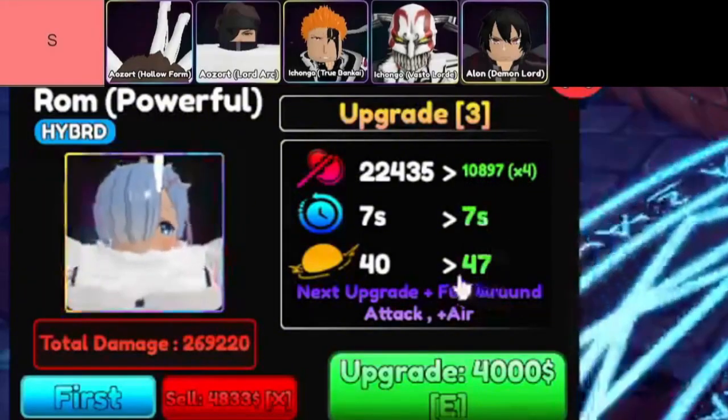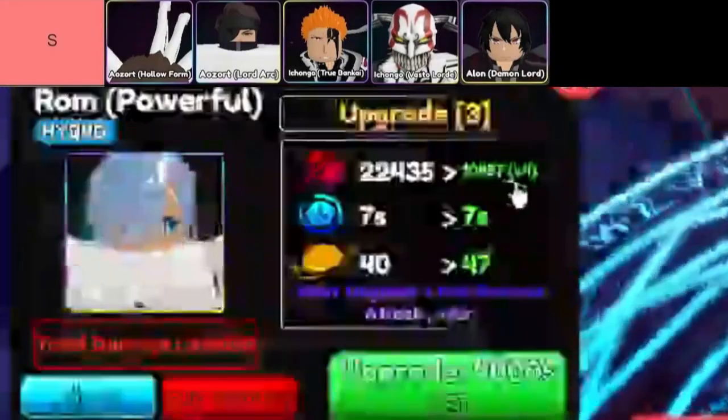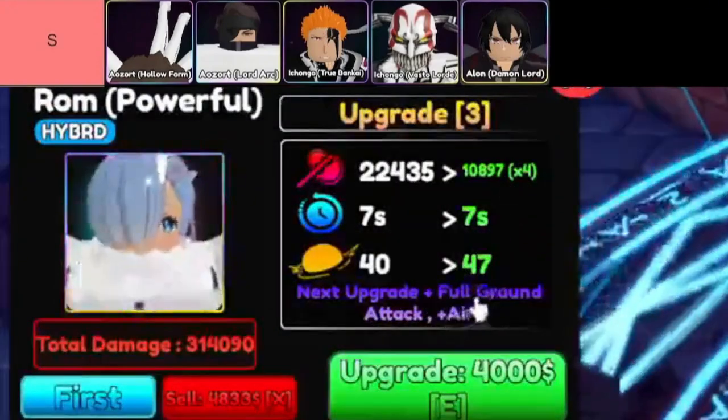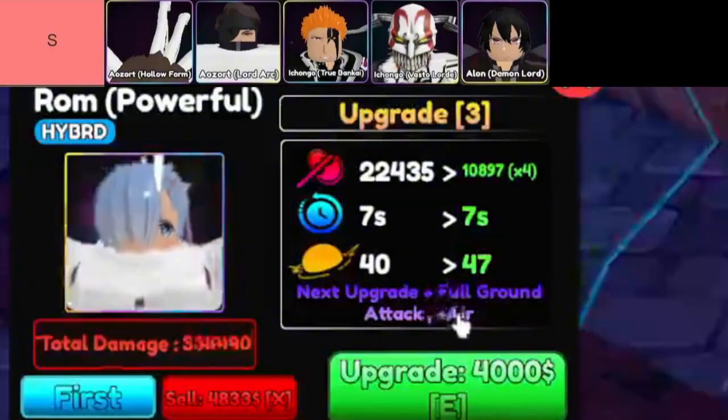The units in S-tier are, in order from top left to bottom right: Ikongo Vasto Lorde, Ikongo True Bankai, AoZort Lord Arc, AoZort Holoform, and Alon Demon Lord.